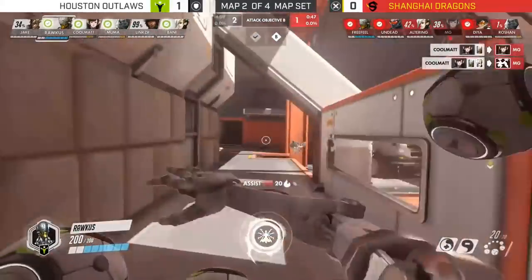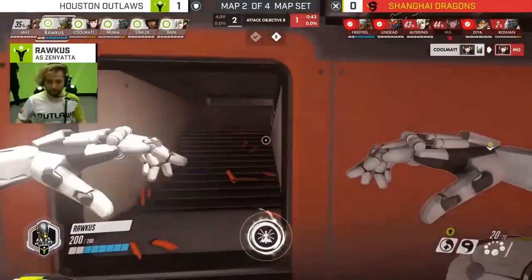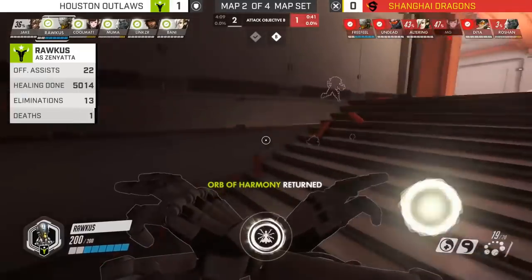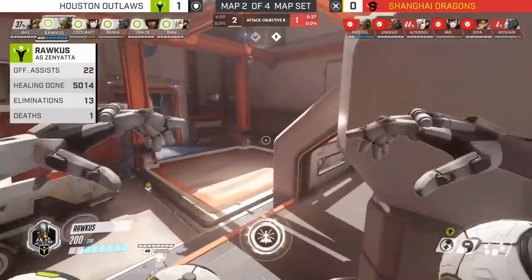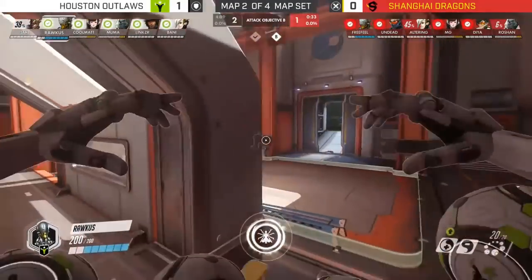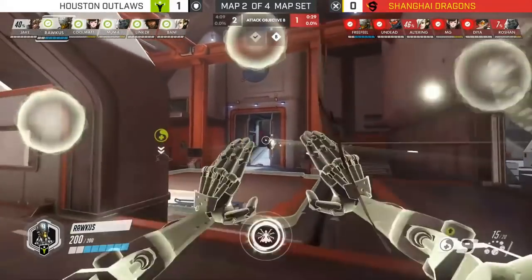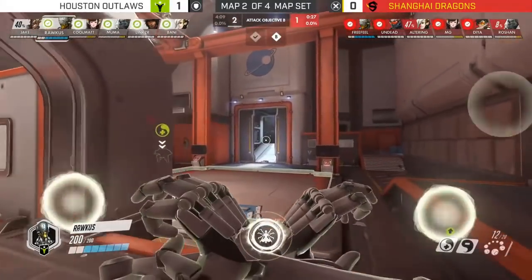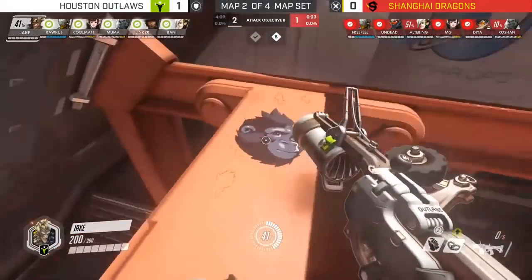D.Va stays very close to everybody else and finally finishes off the enemy D.Va. The D.Va vs. D.Va matchup is kind of weird — you want to try to bait out the enemy's missiles and fly around in the air to make them miss as many as possible. Then after you bait out their defense matrix, go for your own. Both teams are playing D.Va and both have their ultimates up, so we'll have to wait and see which team does better with that ultimate.